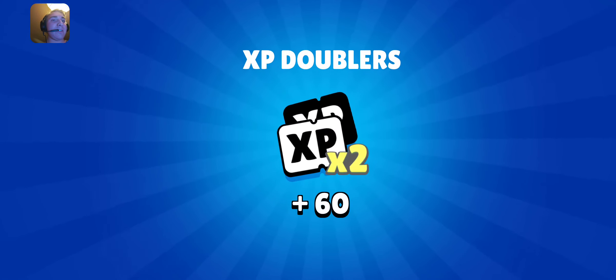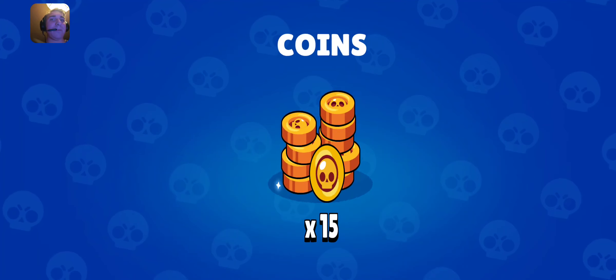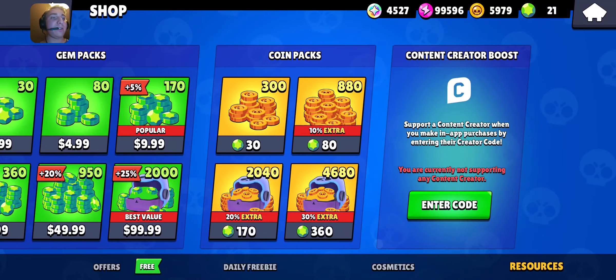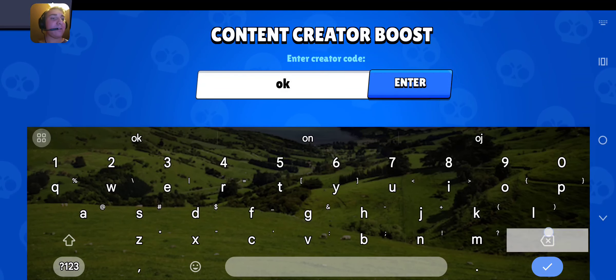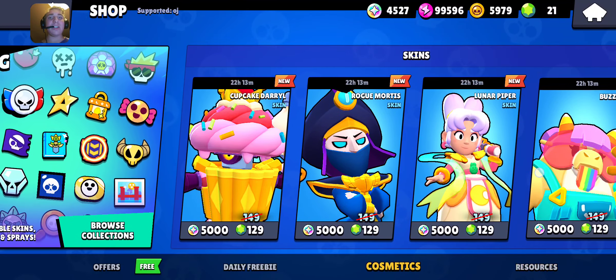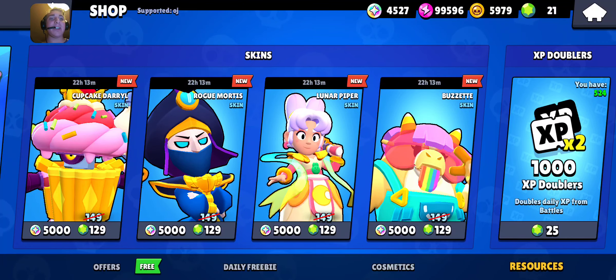I have a daily freebie of 60 XP doublers and 15 coins. I have a coin value offer but I don't care much for those. As long as you guys completed the last of your additional mode challenges for the extra star drops, there's not too much else going on today.